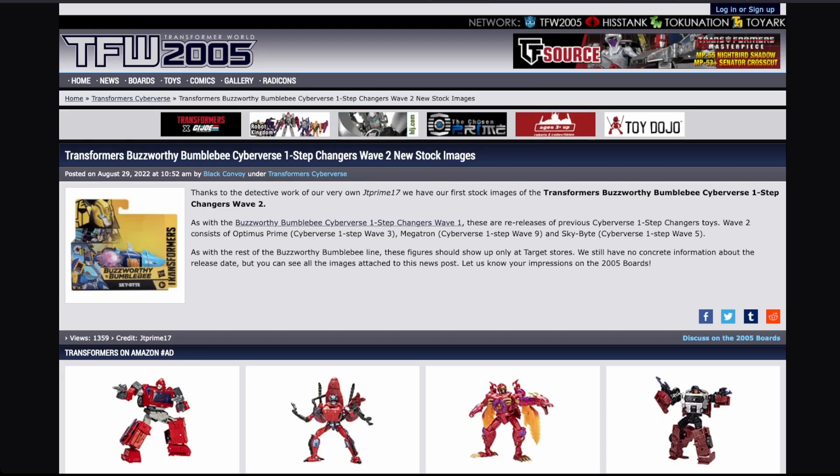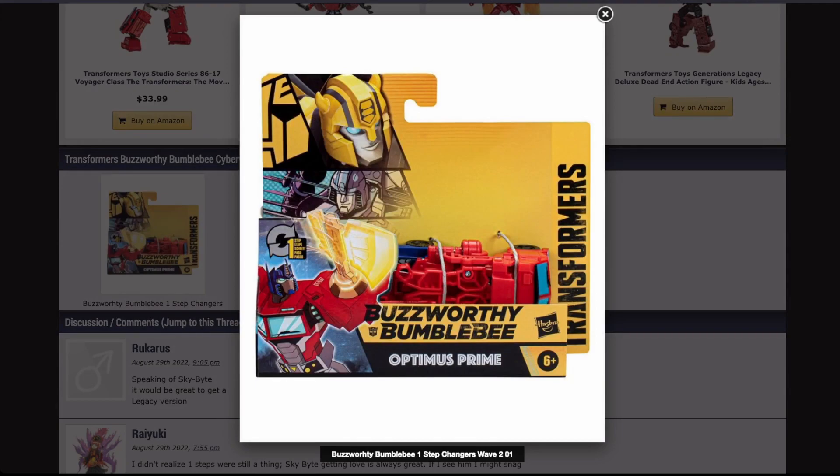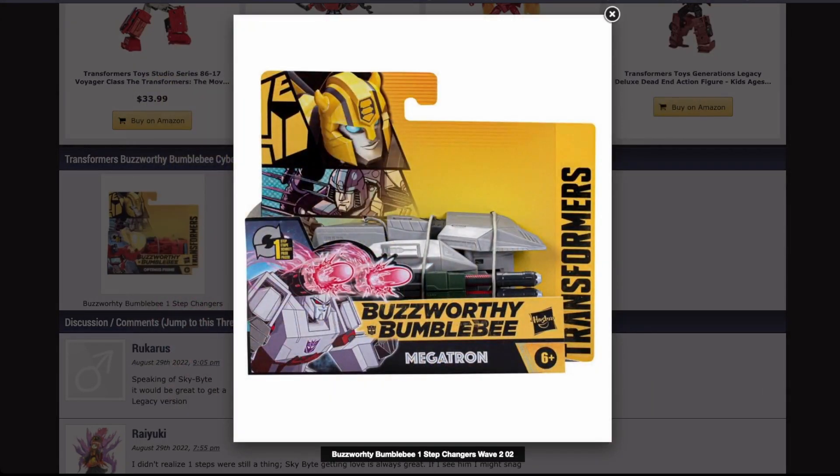Next up, we've got Transformers Buzzworthy Bumblebee Cyberverse One Step Changers Wave 2 images. These are just the packaging. We've got Prime in his Cybertronian truck mode. We've got Megatron in his... this is weird. It doesn't really make me think of Megatron from Cyberverse — it makes me think of Megatron from the games, from Fall of Cybertron. And a double cannon? That's got some Tarn vibes to it.